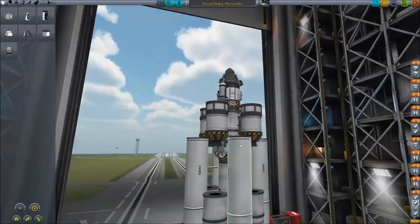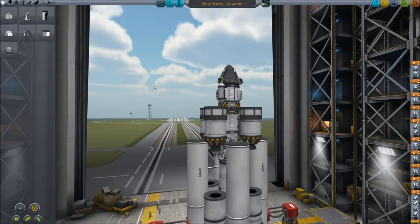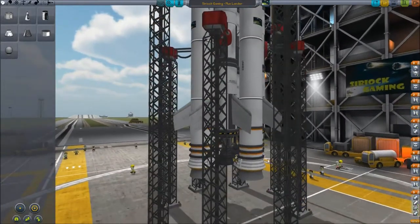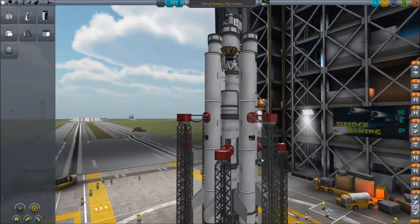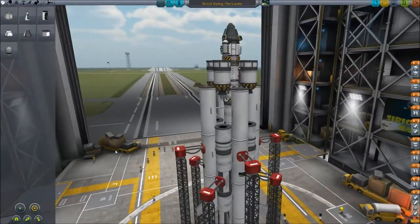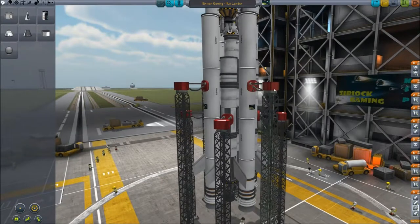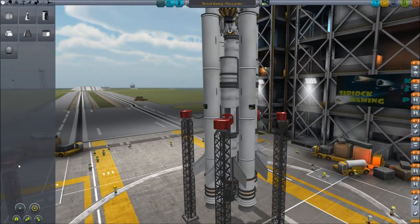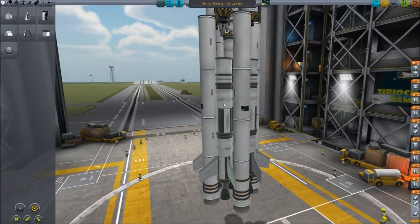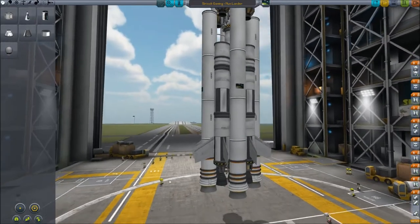I'm going to disassemble the ship and then reload it, so let me save that quick. I'm going to take it apart and show you how the thing was built, because to get to the moon this is where you need to start — you need to have things in order here on the ground. First I'm going to take away these stabilizers, which are just to stabilize it because of how heavy it is on the launch pad.